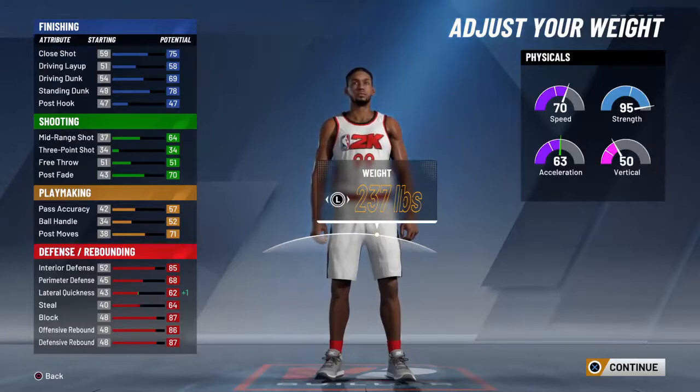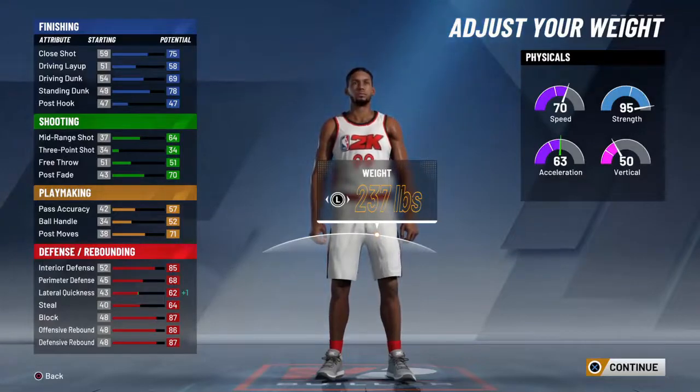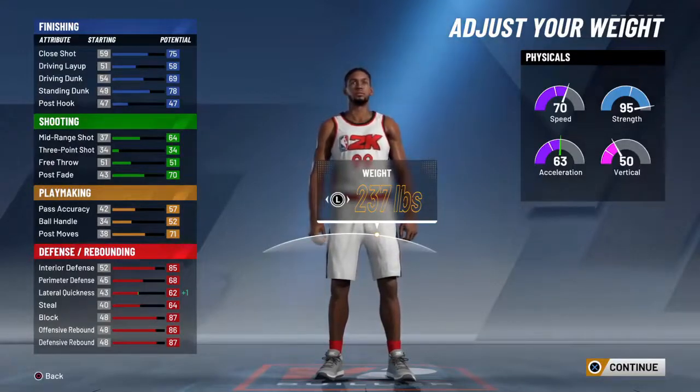You can see I got speed of 70, strength 97, and acceleration of 63. I made my guy about 6'11" and he weighs 237 — that's not bad.